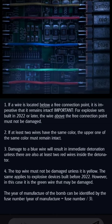Damage to the blue wire will result in immediate detonation unless there are also at least two red wires — but we already know we can't touch the blue. The top wire must not be damaged unless it is yellow. The same applies to explosive devices built before 2022; however, in this case it is the green wire. So the yellow wire has to be green if it's before 2022, meaning we can't touch the yellow wire.